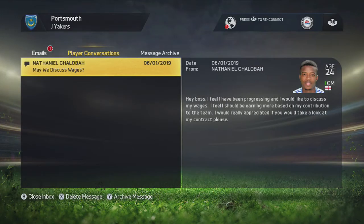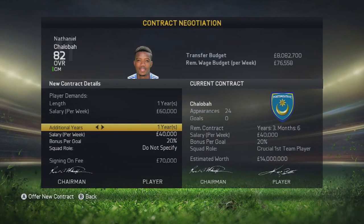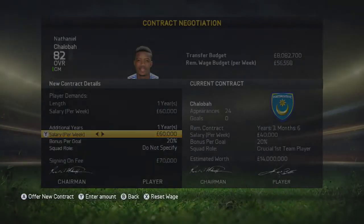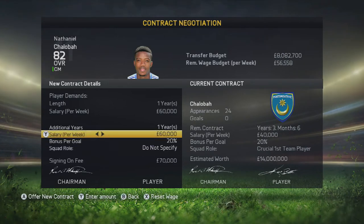Chiloba has come to me saying he wants an increase in his current wages. He's currently on £40,000 a week and wants £60,000 a week — that is a lot of money, but he is a crucial first-team player who's made 24 appearances already and is certainly a brick wall in our midfield. So I will go ahead and offer him a one-year extension at £60,000 a week.